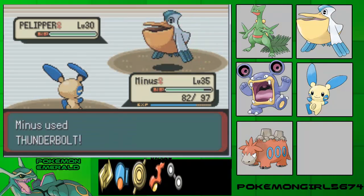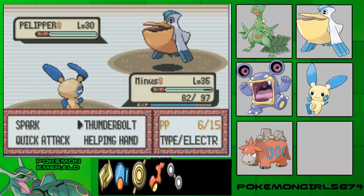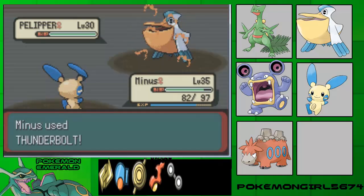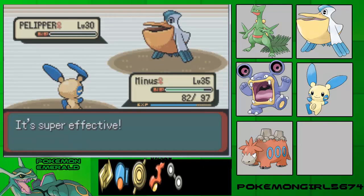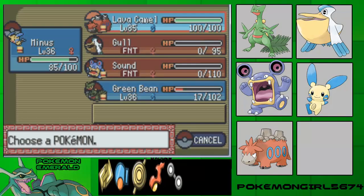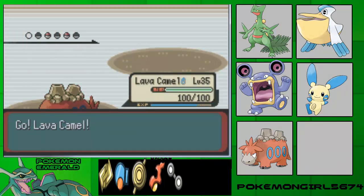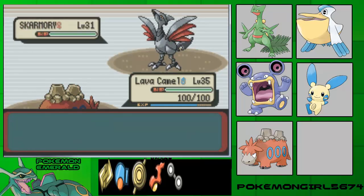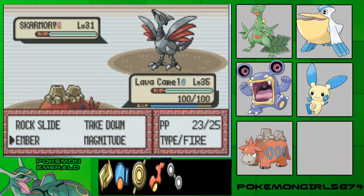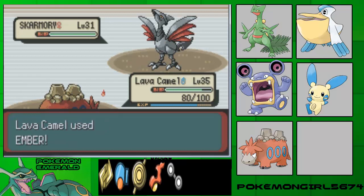And here we go — Pelipper, female, level 30, with Keen Eye ability. Moves: Protect, Water Gun, Supersonic, and Aerial Ace. Game, level 36 now — stop only using you for a while.